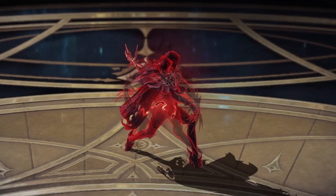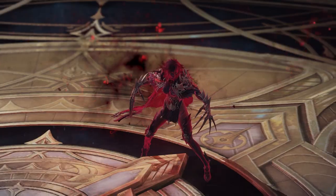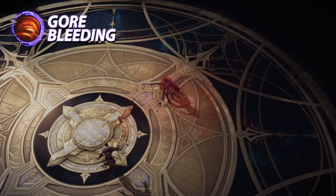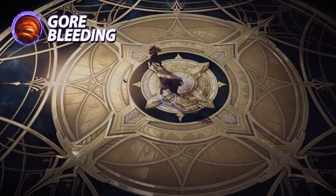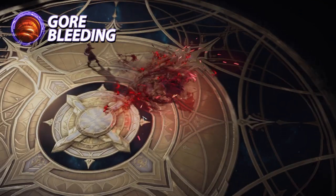Next up is Gore Bleeding. This ability is going to be your main form of hard CC. It's not only quick to activate but also does considerable amounts of damage. Be glad to catch your opponents with this ability — they will be stuck in this animation until the scratching finishes into a push CC. It's great for CC connection right after you engage. Its stagger is mid to high.